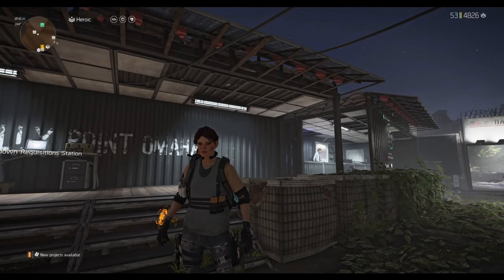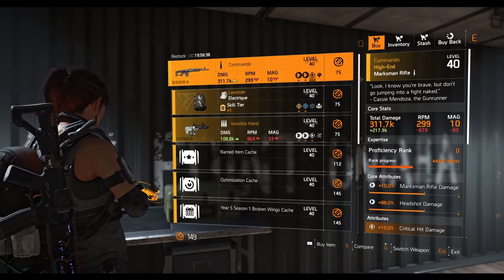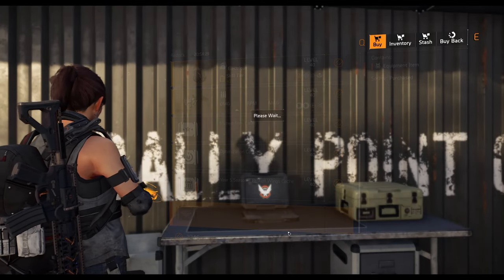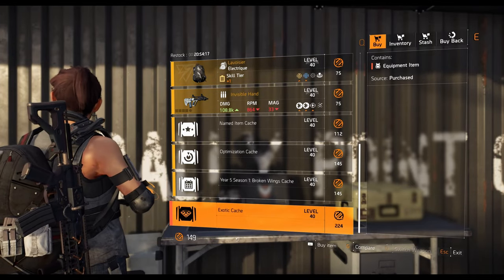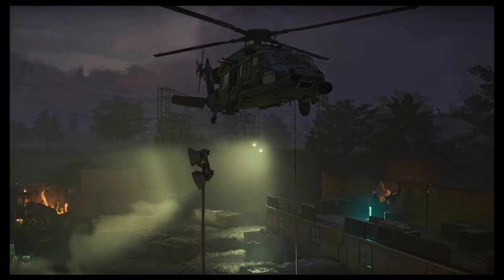If you want exotics every single day, the answer is vendors. In the Countdown vendor you can see there's an exotic cache available, and you need Countdown credits to buy it. You can buy as many exotic caches as you want from here since Countdown is a permanent activity. You can matchmake and play with others - don't forget to extract yourself because you get more Countdown credit from a successful extraction.